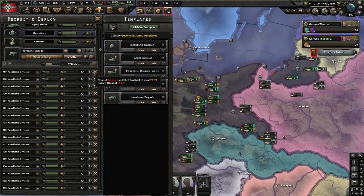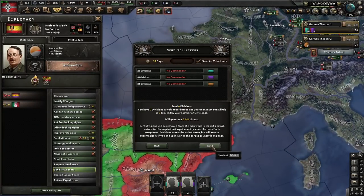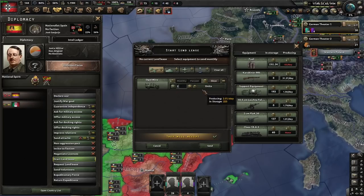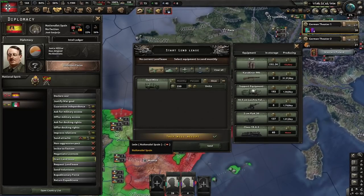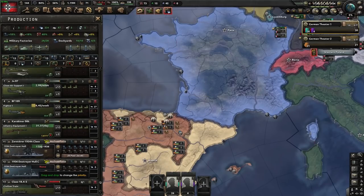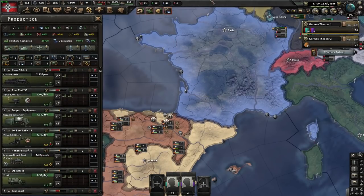Construction 1 is done — we go on to Construction 2 from there, and we're just going to be sitting here spamming this button as soon as they're ready. There's the Nationalists. We can only send three divisions. We will send air volunteers and start a lend-lease — we're going to lend-lease them a couple of trucks. These trucks are important because when you send volunteers, you do not use your own trucks for motorization purposes; you use the trucks of the country you sent your divisions to. Also, Germany does not start with that many trains — I forgot to put trains into production, so we're going to take one off infantry equipment and put it onto trains.